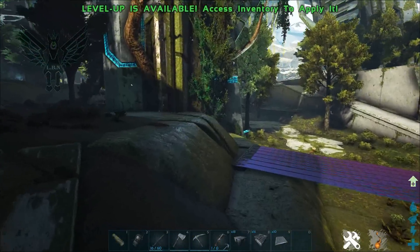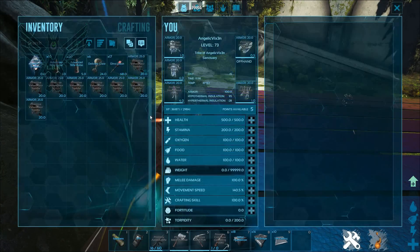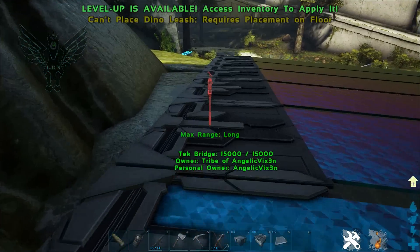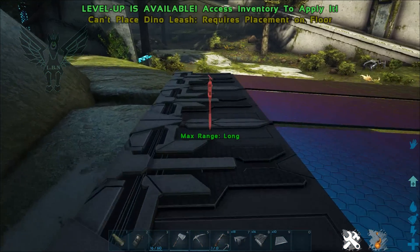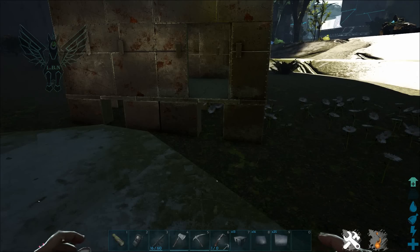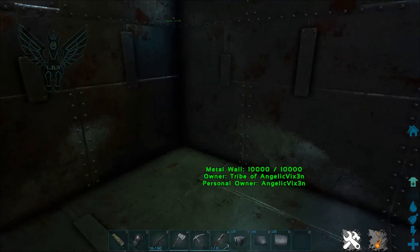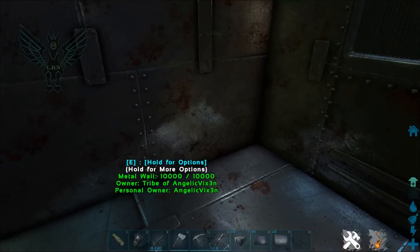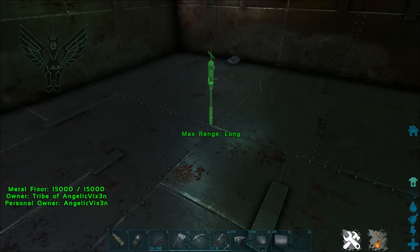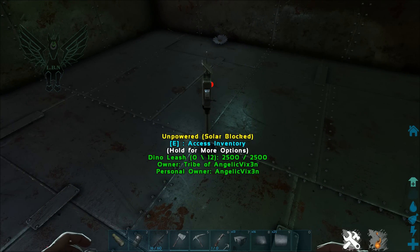I want to show you about putting them on the tech bridge — it does not work on tech bridges. Going inside a building, you don't have solar power because of the cover. They work in some caves, not all of them. If you put it inside a building it says 'unpowered,' so you'll need your batteries.